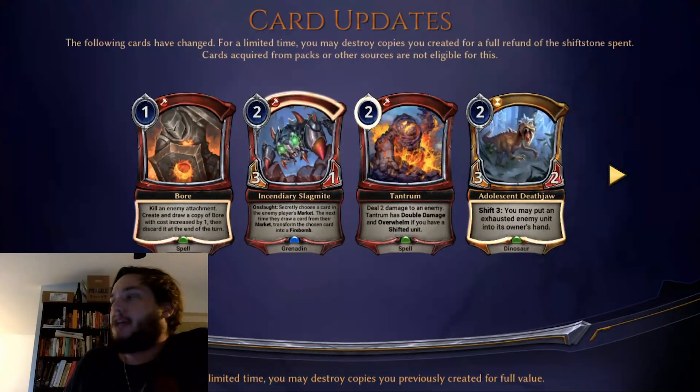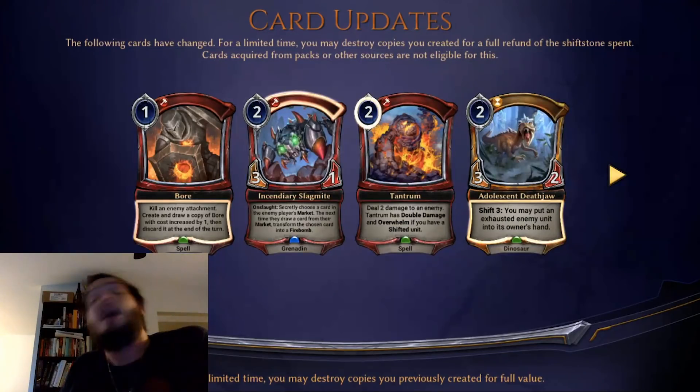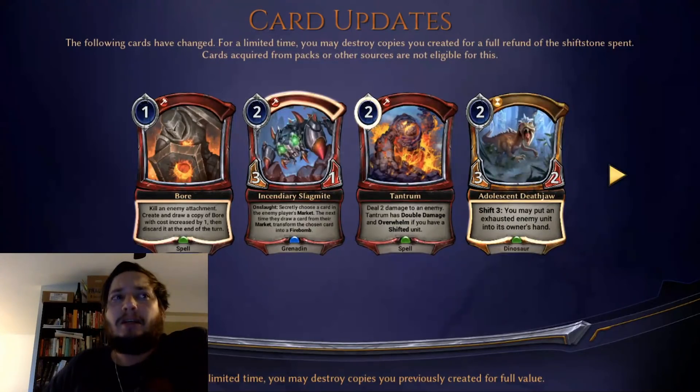This is a relatively minor nerf overall. It's pretty rare to get a lot of value off of Boar nowadays — maybe that's because Boar is in the metagame and suppressing those strategies enough that you're not seeing them. I'm interested to see how this plays out, whether it makes a big difference in relic-matters strategies. If you're getting two high-value relics for three costs as opposed to two costs, that's still insane — still really good.